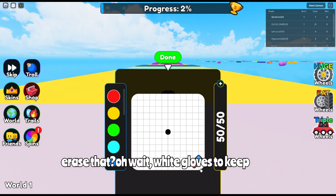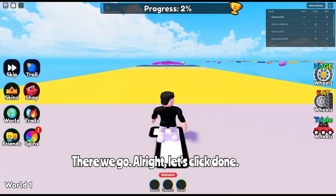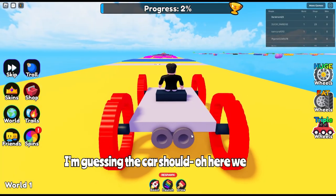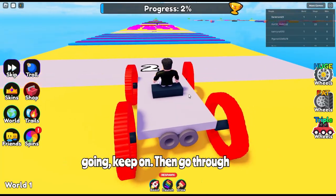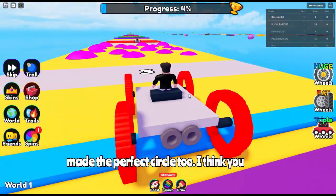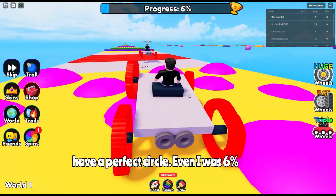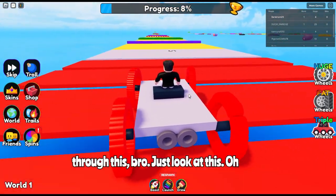All right, let's click done — the car is set up! Here we are, we're in the car right now. We're about to keep going — going through this. I'm a natural, bro. I made the perfect circle, and it was even all around. We're already at six percent progress just going through this.